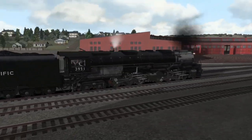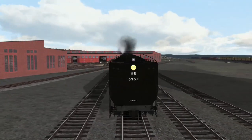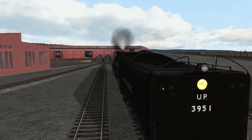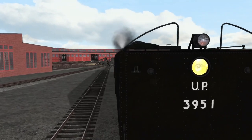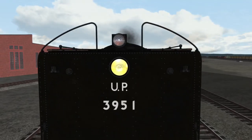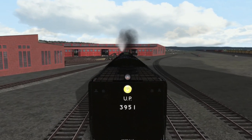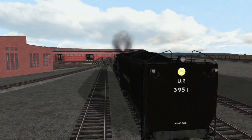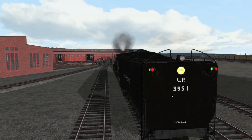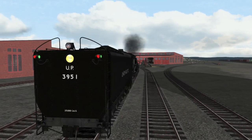One of my new favorite things is the markers on the rear of the tender. That'll be very nice for light power and also for helper service on the mountain. To get the marker lights on the tender you press M and they show up, and then Control+M to light them. Well, that's a neat touch.